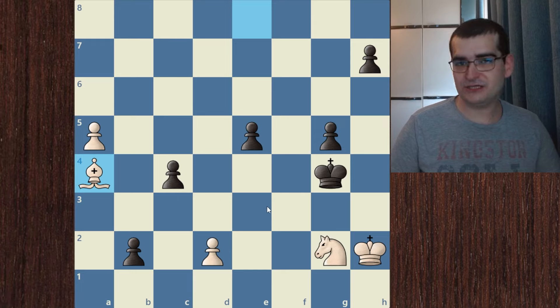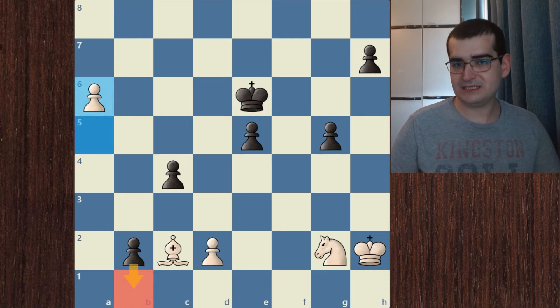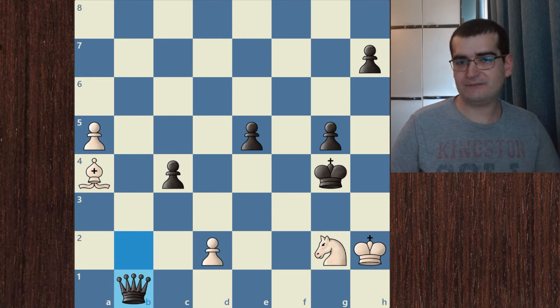With this move, the best continuation for black is to simply promote to a queen. Black can avoid the promotion — for example playing king f5 — but then after bishop c2 and king to e6, this is a simply easy victory for us as we continue promoting our pawn. So after bishop to a4, the best try for black is to push the pawn and promote to a queen.